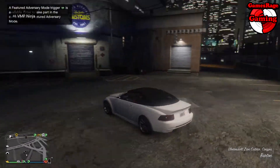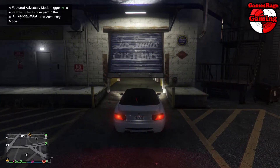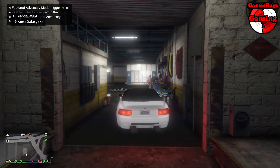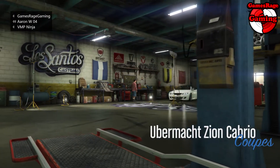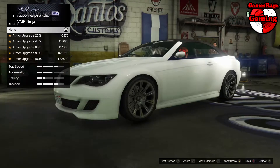For this example, this is the Ubermacht Zion Cabrio, which can be found in GTA 5 Online in the main city. This is one of the nicest-looking regular cars in GTA 5 that you can pick up off the street.